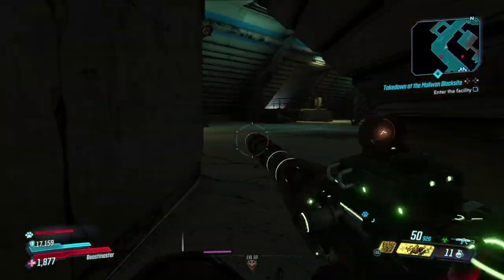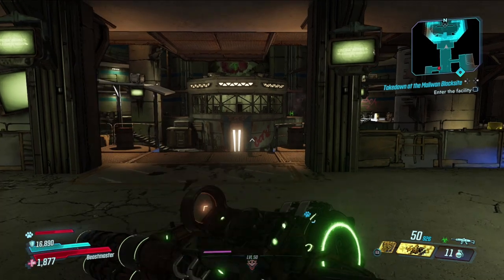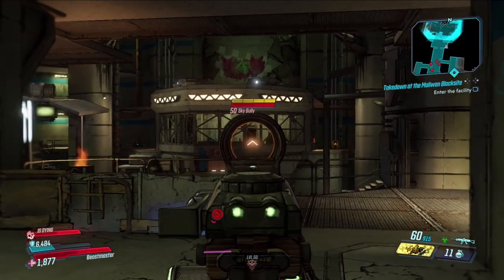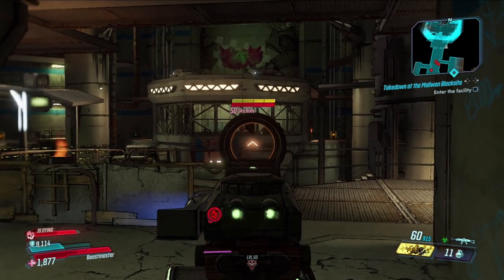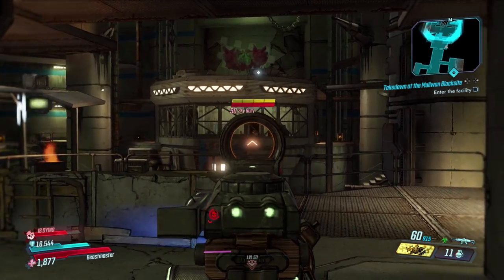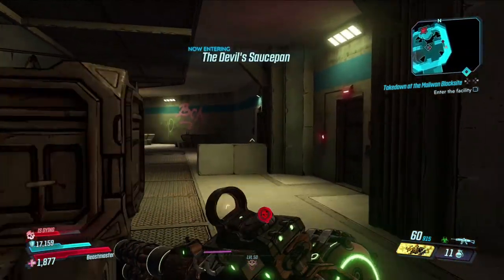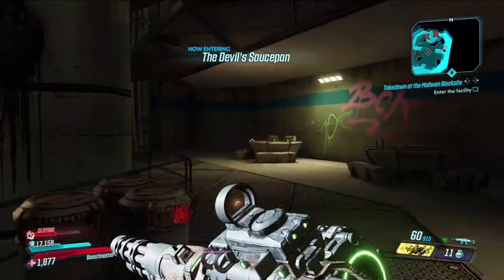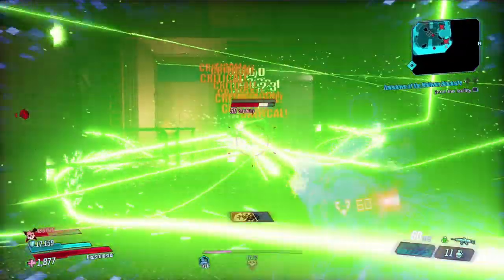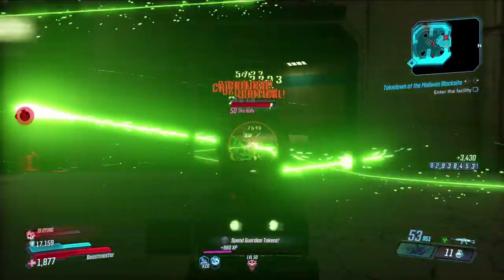Coming up on screen is the New-U station where you save and quit and load back to — that makes this a short run after the initial long one. Once you go through the door, wait where I'm standing and aim toward the other side of the room; both Sky Bullies will spawn through that door. They can be a little slow, so don't run straight away or only one will spawn, giving you half the drop chance. In 10 runs I got two Hexes — a Merv Hex and a regular Hex.